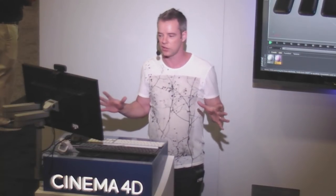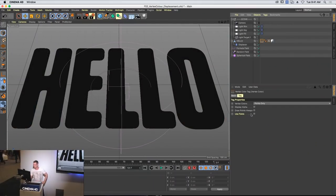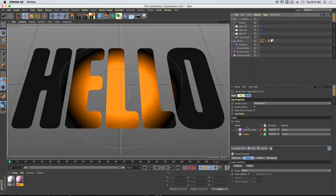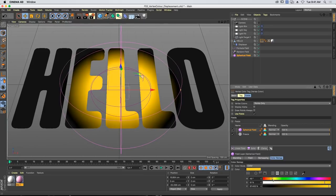Now let's look at another way to use fields. Everyone who's used Cinema and fall-off is used to using them with effectors, but we can use them with loads of different objects throughout our scene — with tags, with deformers, all sorts of things. In this example I have a vertex colour tag. We choose 'Use Fields' which brings up the fields interface. There's a freeze layer — that's a way of storing data. On the spherical field there's a colour remap where we can adjust the colour, which makes the vertex map go orange.